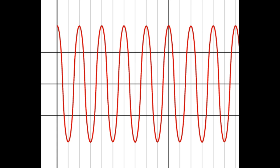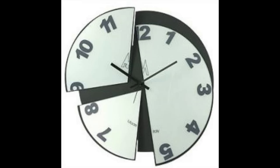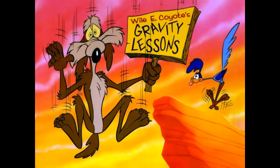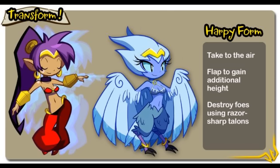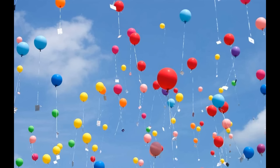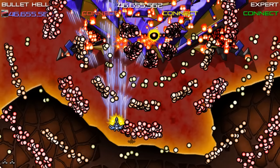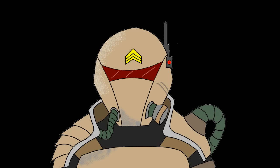The difficulty curve is all over the place. The hardest part is the platforming — the timing is really precise and falling is an insta-kill. But once you get Shantae's harpy form, you can just blow past everything. The final level is basically a cakewalk, and most airborne obstacles are no big deal. On the other hand, Shantae's mermaid form is basically the boss of a bullet hell shooter.